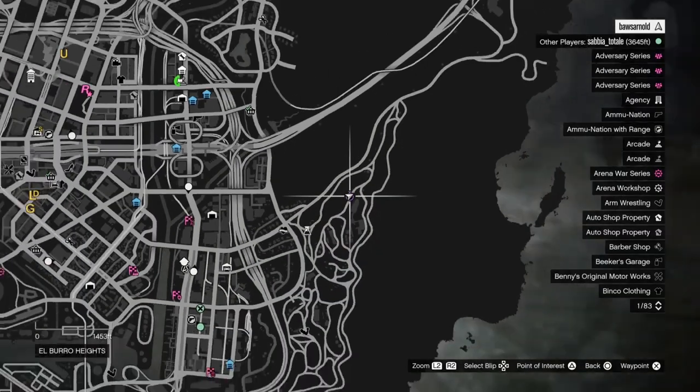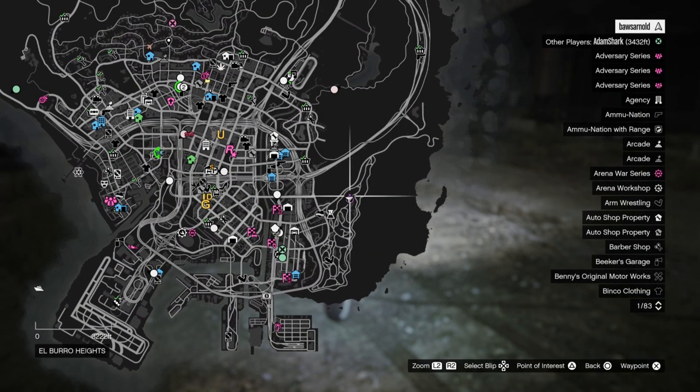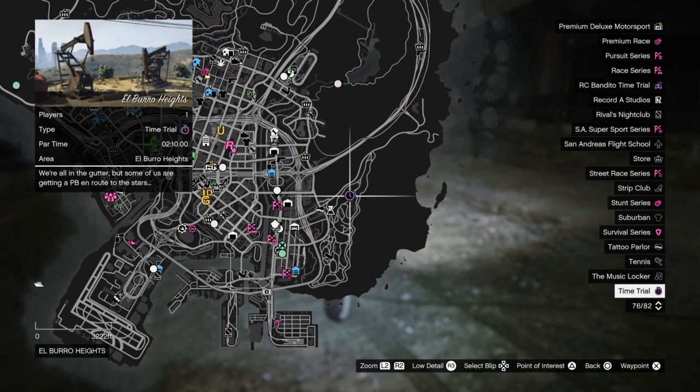Welcome back to another video. Today we are doing all three time trials of this week. In total it will take you around 5 minutes if you do all of them first try. And this week because the HSW time trial is double cash, you can earn 700k by doing them.